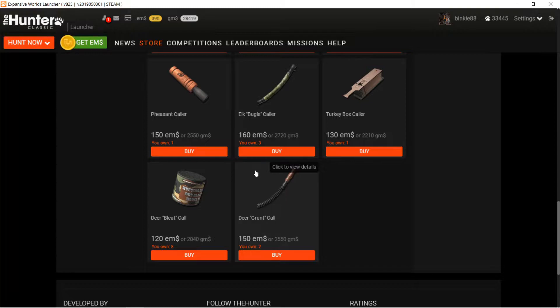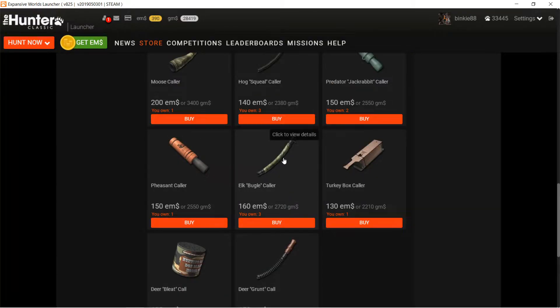Here we are in the shop looking at the callers. I started at the bottom because that's easier. This is the one that everybody gets when you're a new player - you get this one for free. The grunt caller version sounds a bit annoying, which is why most people prefer the other one, but don't bother buying it in the beginning - it's a waste of 2,500 gems when you're a new player.